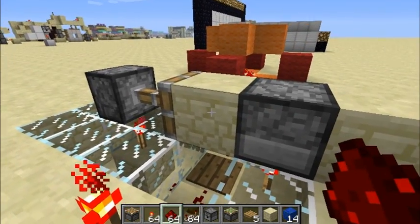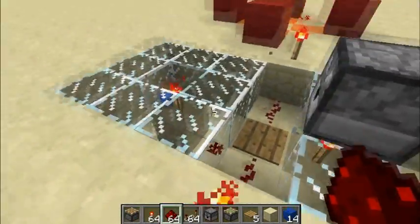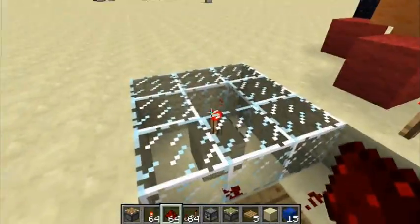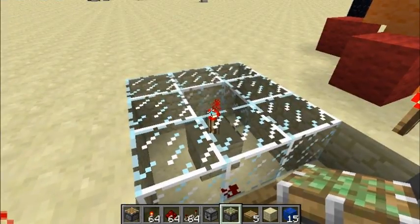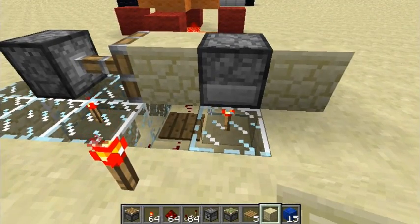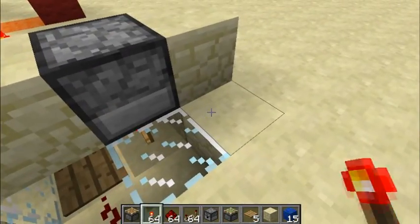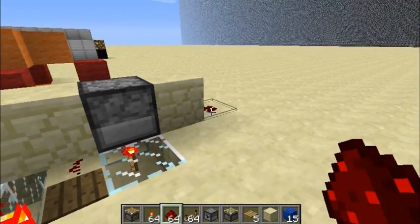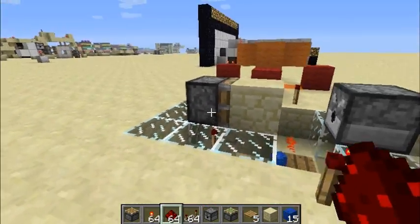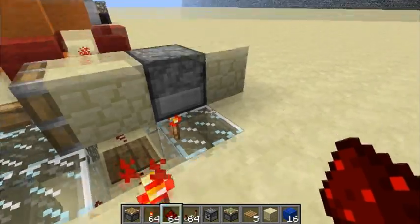If that piston wasn't there, there's actually a chance the lapis would not hit the pressure plate and would go wherever. We need to make sure it hits the pressure plate every time. There's a behavior I use in my potion room — if you place a block in front of the dispenser, the item will go into the block and drop straight down. You can see it goes straight down, then the torch inverts and pulls the piston back.